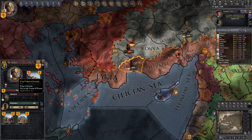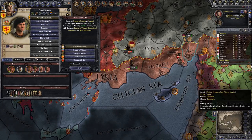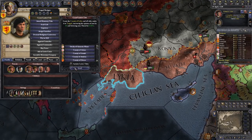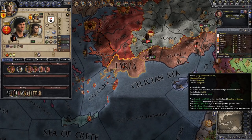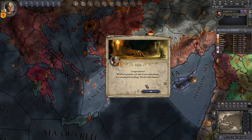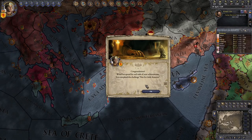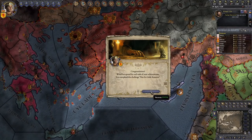I am so happy. Now I have a beautiful brother-in-law, and I'm going to give him Lukia because that will generate more Mongol characters that I can then make my friends, hopefully. And there you go - after winning the war, word is spread far and wide of your achievements. You completed the 'Not So Little Armenia' challenge. Very, very nice.